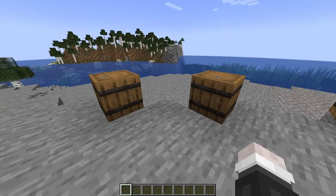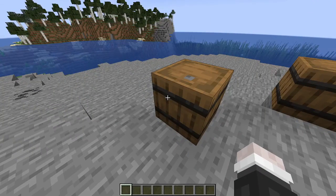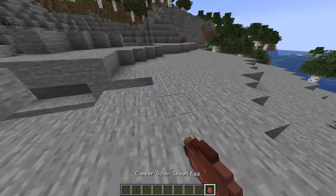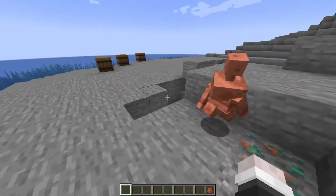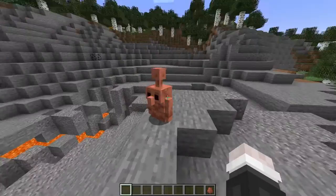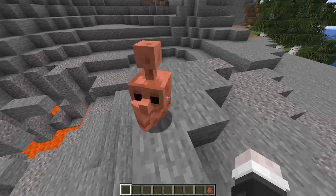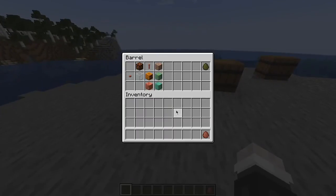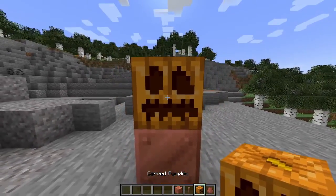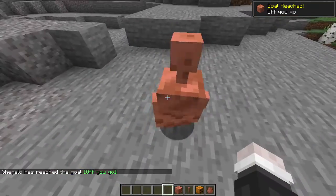We'll start off with probably the most beloved one — the one that everyone wishes won the 2021 mob vote: the copper golem. This little fella right here is just adorable. I really just love how he looks. I love how the lightning rod on top of him just kind of wobbles up and down sometimes. If you want to know how to spawn it, here's what you're gonna need: a block of copper, a carved pumpkin, and a lightning rod right on top of it. And boom, you have yourself a copper golem.